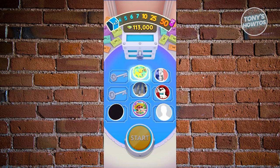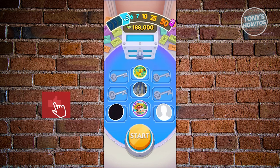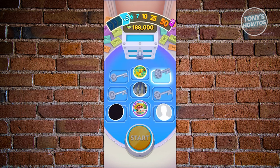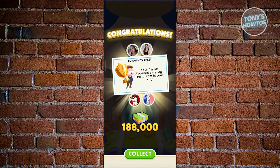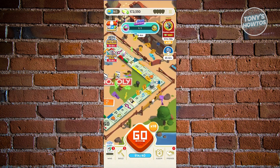Another thing to utilize is the quick wins section. Quick wins is a mission-type daily event. After completing community chess actions, go back to the main board. Quick wins is located at the bottom left of your screen.